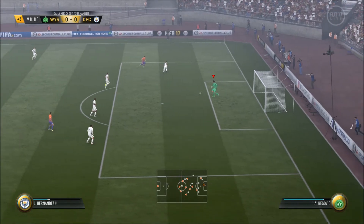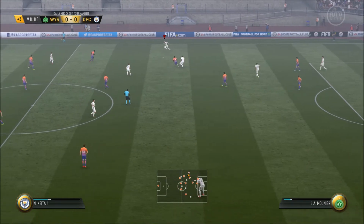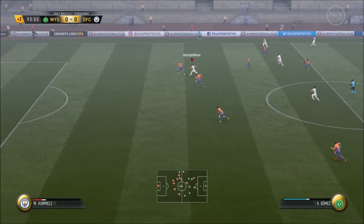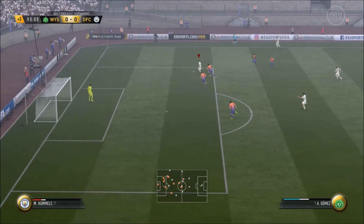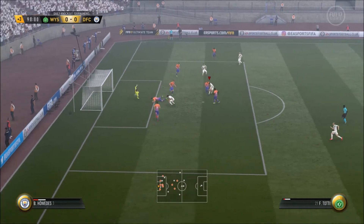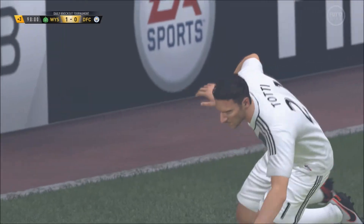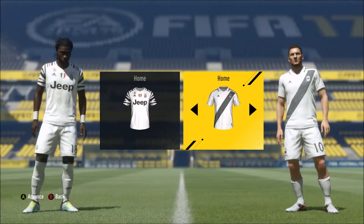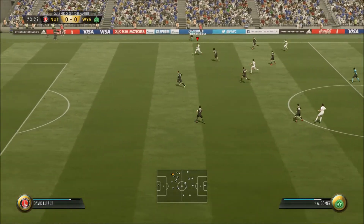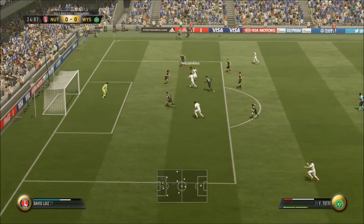I brought in the Purple Totti and the inform De Rossi just to have better players in the squad, but I usually don't put in another inform besides the one I get - hero cards and Team of the Season are different. So forgive me for including that De Rossi. But we have the King of Rome. As you can see, it's coming down to stoppage time and we get a goal - what a finish from the King of Rome. That was a quick game, so I'm going to give you guys another game. We start off pretty strong - look at this from Totti.